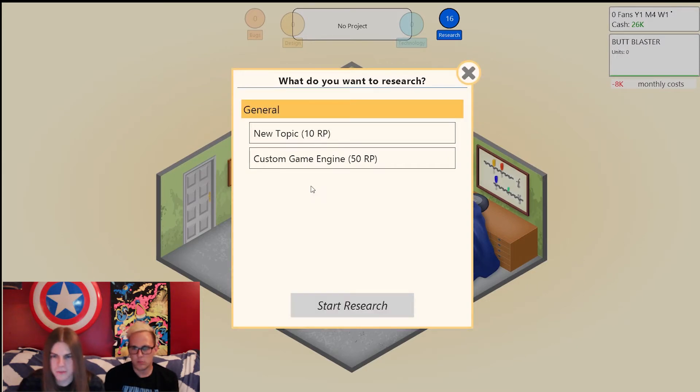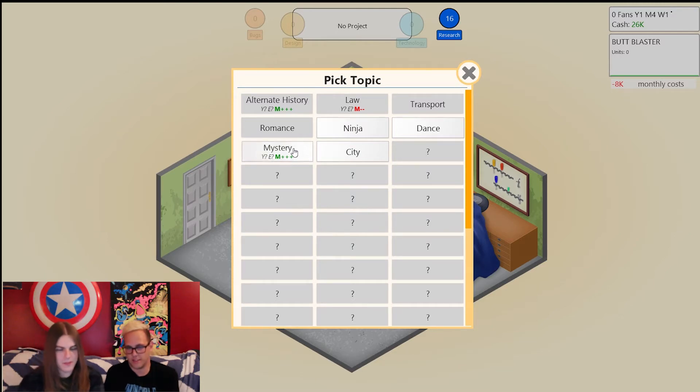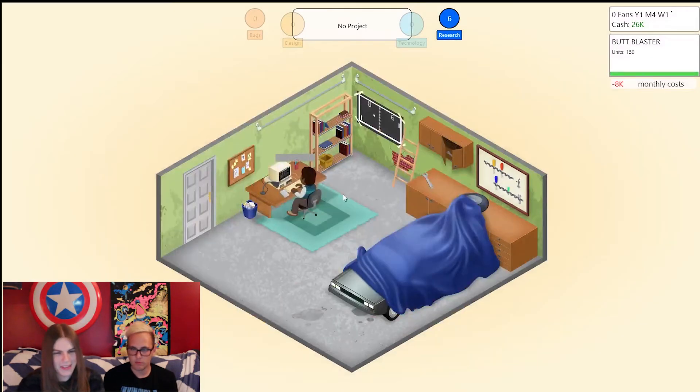New engine — do we have 50 RP? We don't have any RP. Not ninjas — wait, we can jump into city, mystery, dance, or ninjas. I say mystery. Mystery's got that M+++ — whatever that is. So we're going to research that and then make a mystery game.